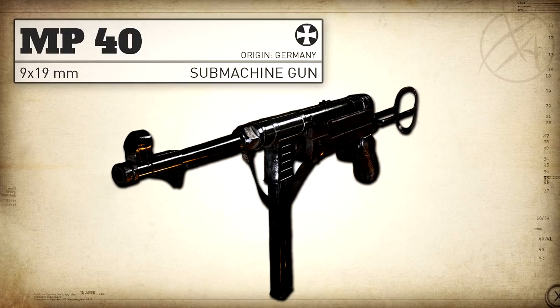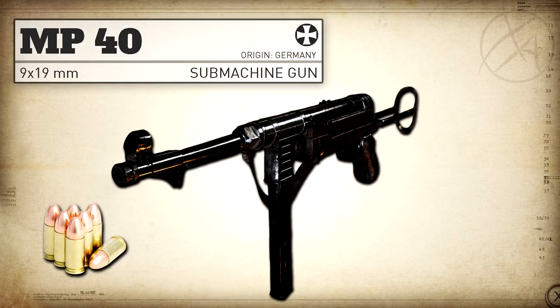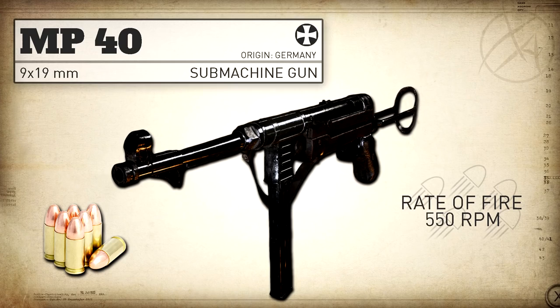First up, some real life stats for the MP40: it was developed in 1938 in Germany and it fires a 9x19 Luger round at 500 to 550 rounds per minute.